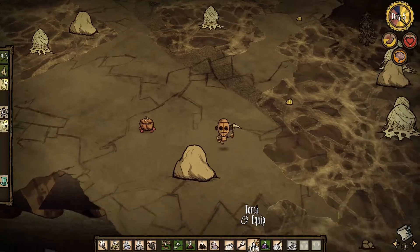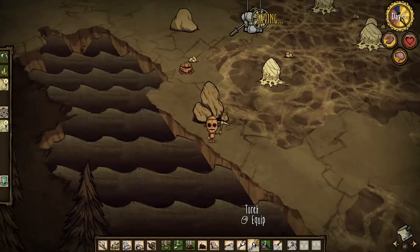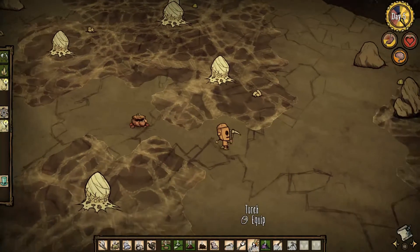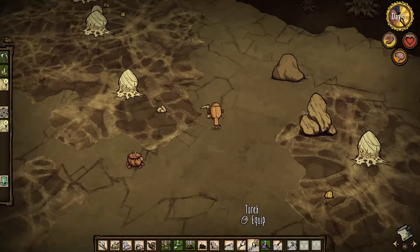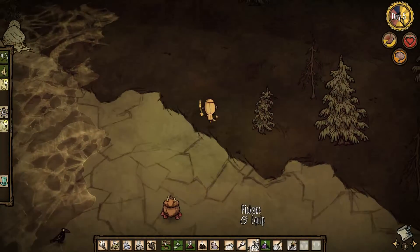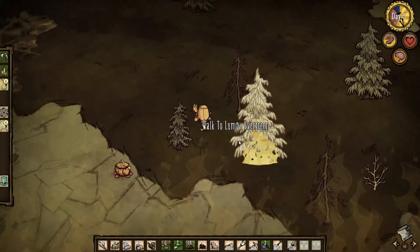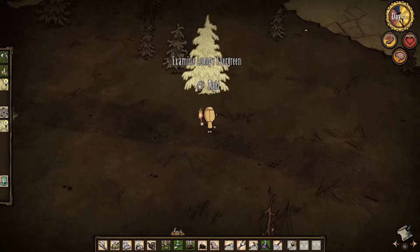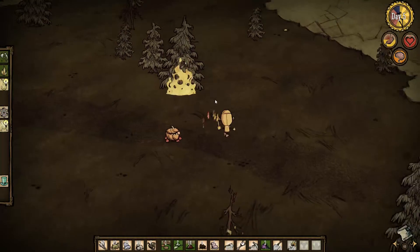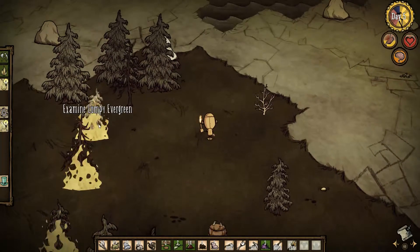We'll burn these trees down — I'm going to start clearing out an area. Oh my lord, this is insane. Holy shit, this is like a minefield — I'm telling you. Apparently you can't light that giant dude on fire — oh shoot, that hurt. Alright, hopefully that'll spread. We'll get charcoal going. Good, spread into that tree — perfect.